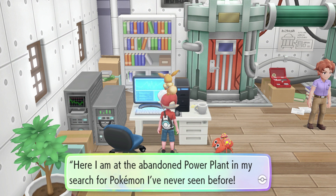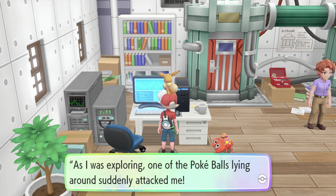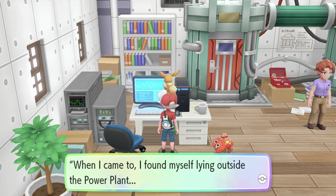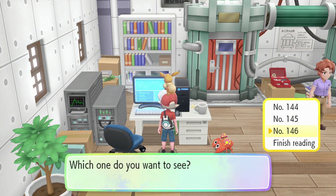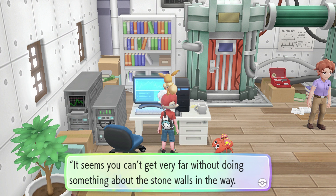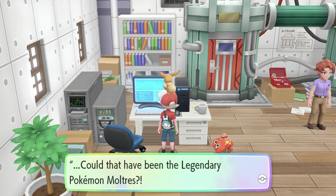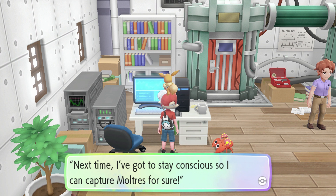Entry 145: At the abandoned power plant, reachable by swimming from Route 10, one of the Pokeballs lying around suddenly attacked and caused a huge explosion knocking them out. They remember seeing jagged-looking wings as they blacked out - could that have been the legendary Pokemon Zapdos? Entry 146: At Victory Road, they saw the most beautiful Pokemon and got overwhelmed and passed out. They saw it flap its brightly burning wings - could that have been the legendary Pokemon Moltres? Next time they plan to stay conscious to capture it.